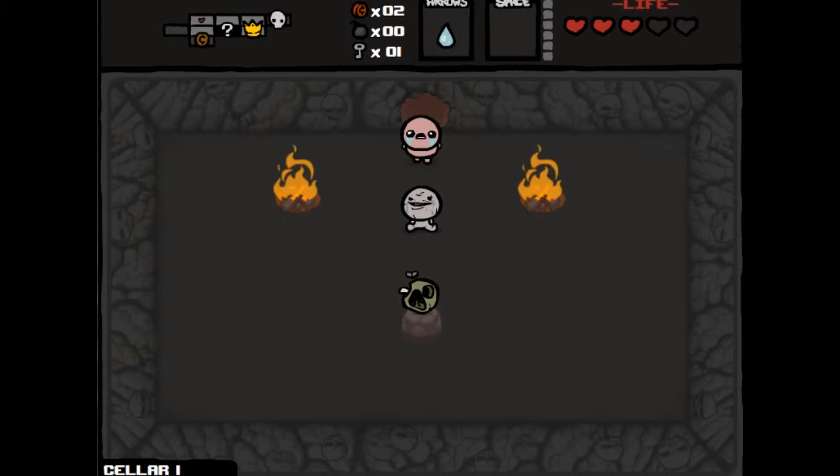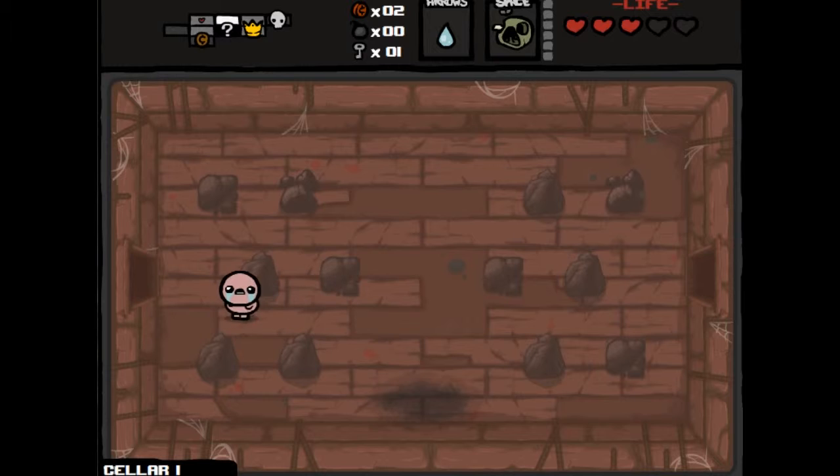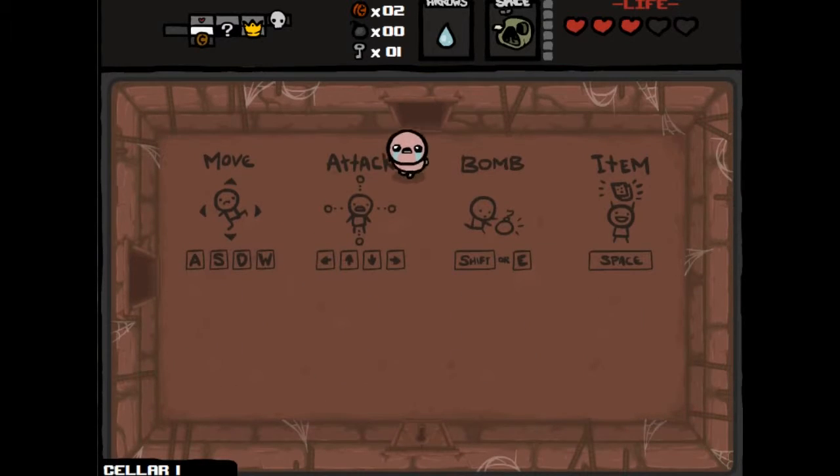If you don't take any damage at all, including spirit hearts, your chances get higher. So basically you want to play a floor perfectly to have the biggest chance of it appearing. We got Bob's Rotten Head, which is better than no spacebar item, so I have that to say about it.